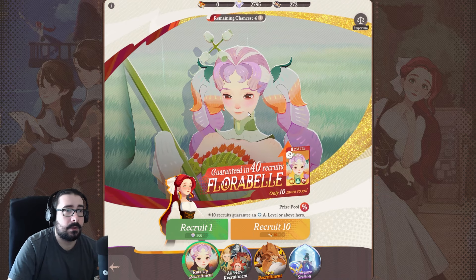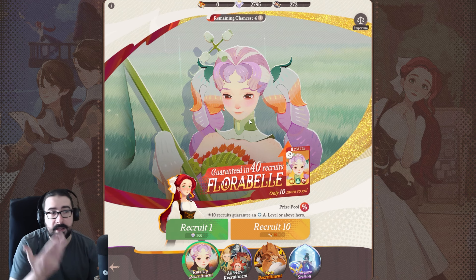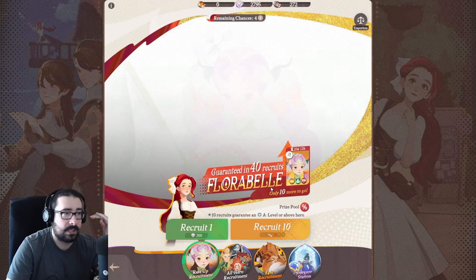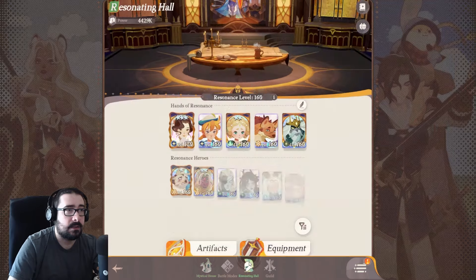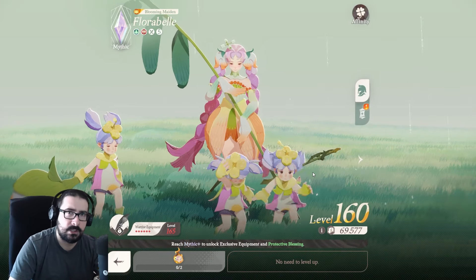I am at the point where she's Mythic at the moment. I need two more copies for Mythic+, I am 10 away from one copy, so at that point I would be just one away from Mythic+. And why do I want to go to Mythic+? Because Mythic+ unlocks a really good portion of her kit and makes a lot of synergies appear.